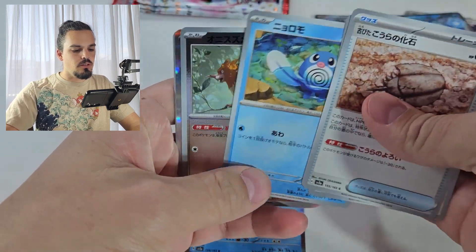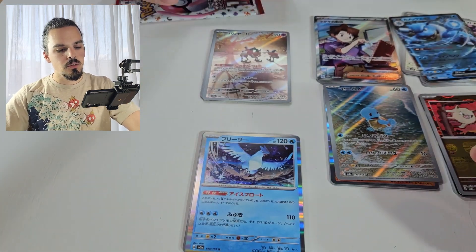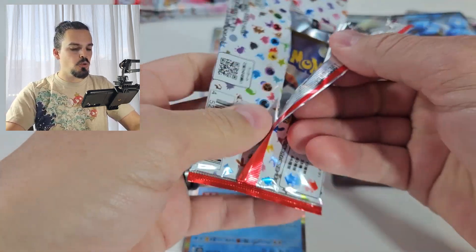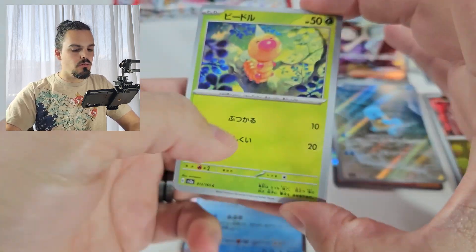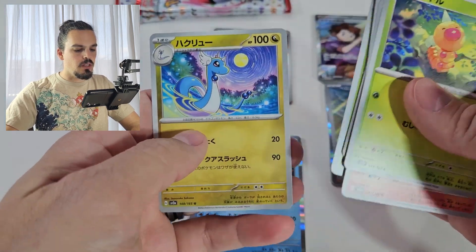Here we go, last handful of packs. Chansey — very cute. Oh, and an Erika. What are we down to? Last four, four to go. Surely we can pull another Art Rare. Weedle. Charmander. Eevee. Marowak in that one.